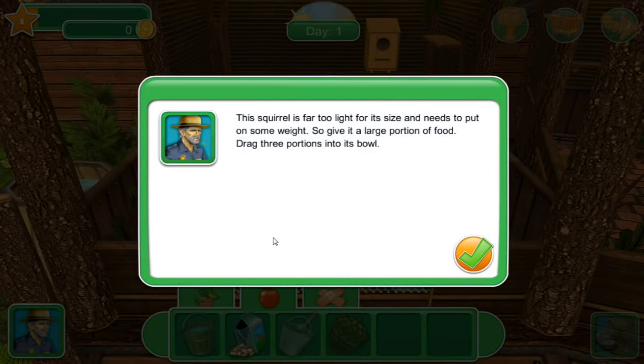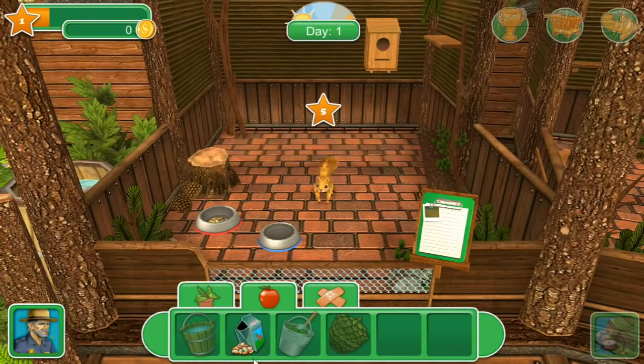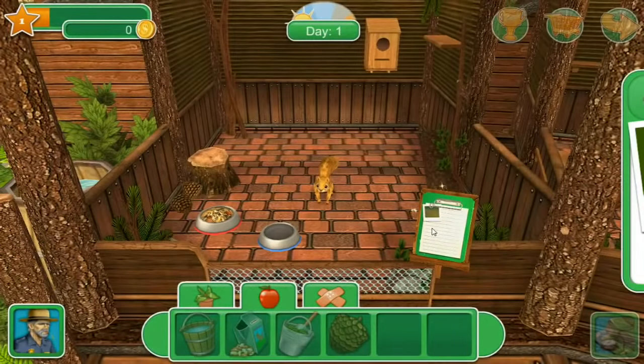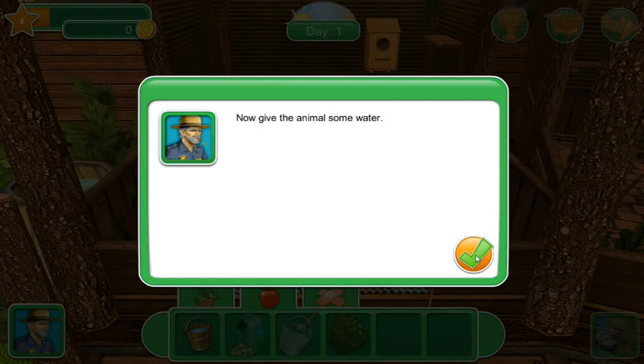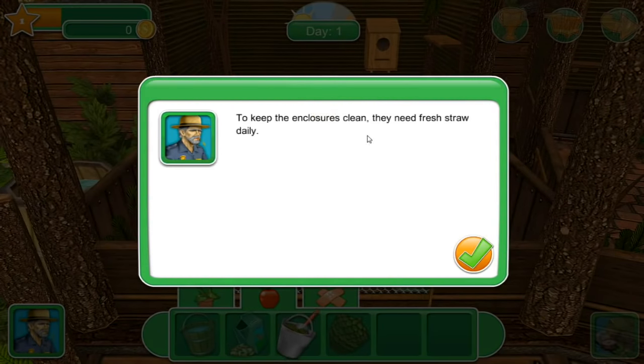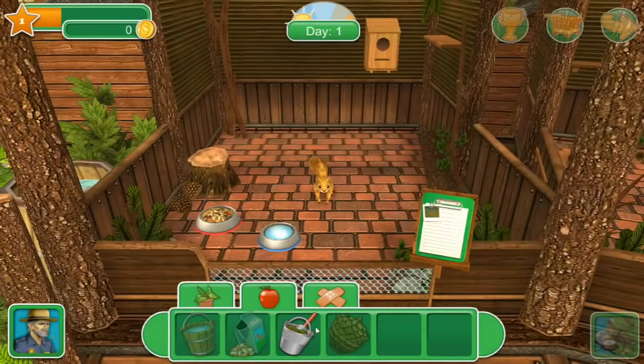This squirrel is far too light for its size and needs to put on some weight, so give it a large portion of food - drag three portions into the bowl. One, two, three - we have money now, that's so exciting! Check the squirrel's weight again - it's now gone back into the green zone. We don't want a fat squirrel; I don't know if Annie could be released to the wild if she was too chunky to scurry up trees. Now give the animals some water - there you go, Annie. To keep enclosures clean they need fresh straw daily.